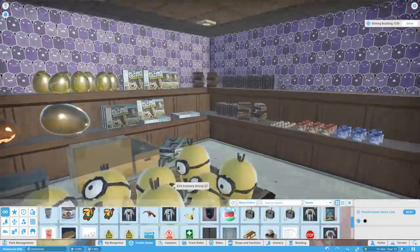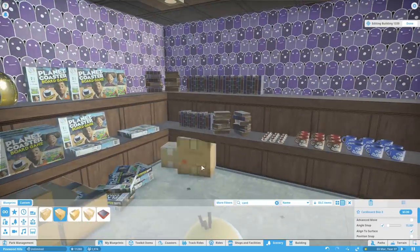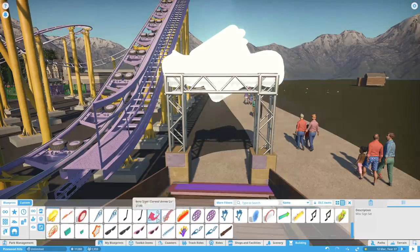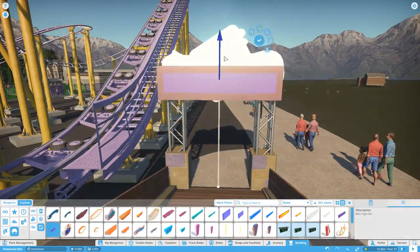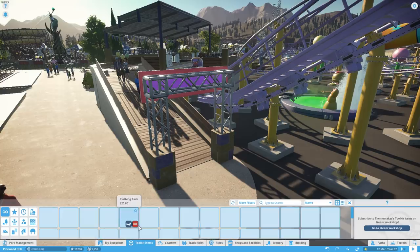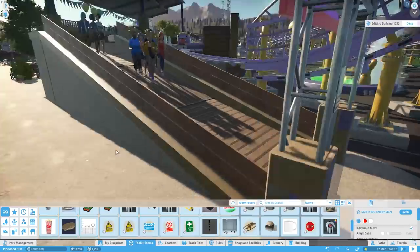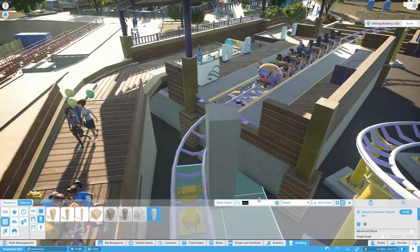The Magnificent Rides DLC looks awesome, by the way. While we place down these mugs and Planet Coaster DVD racks, we'll briefly mention it. They are going to give nine rides — one of those rides has a variation, so ten rides basically, or nine full rides with one having different cars or different track.